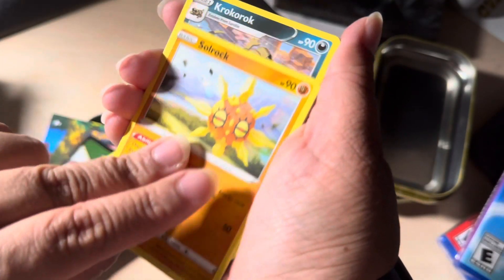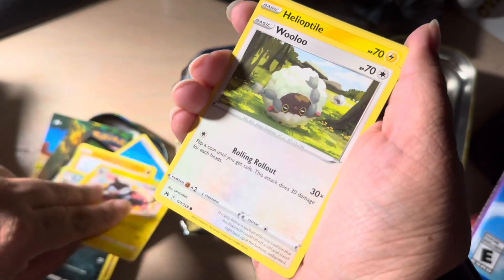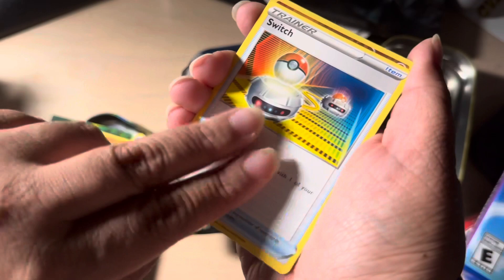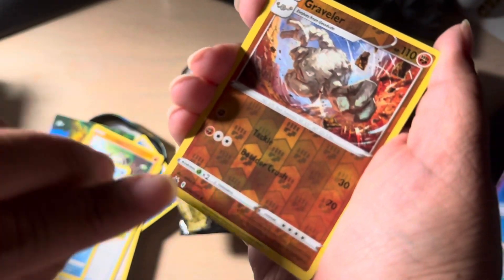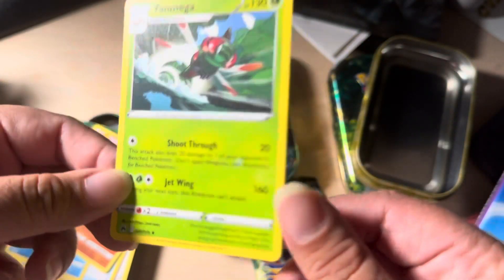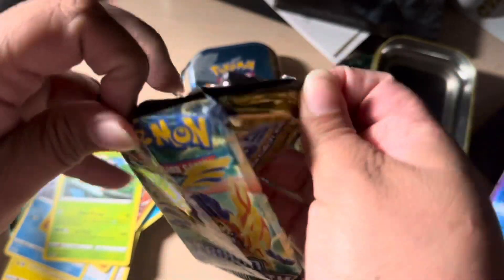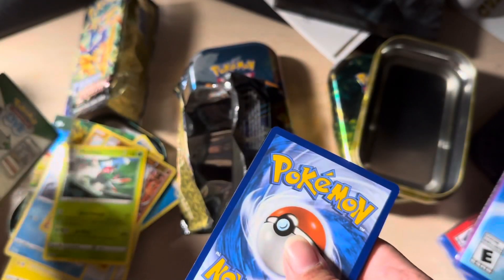Soul Rock, Rookidee, Luxio, Wooloo — see that's Helioptile, Pancham. Switch! Whoa, Snom! Rune is coming. Graveler reverse and a Yanma mega. All right, hey, they're all bangers! Because guys, I've only opened up what, maybe a handful of Crown Zenith cards.